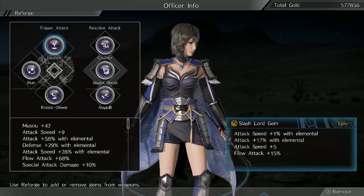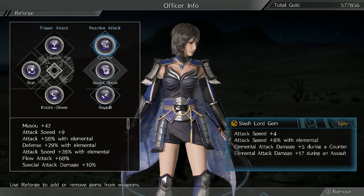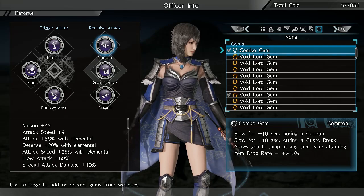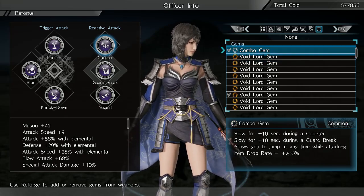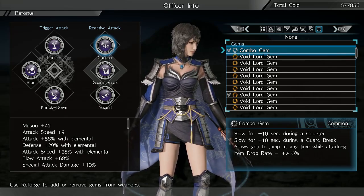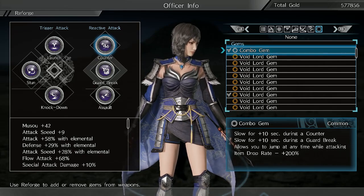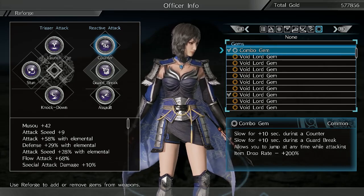I went ahead and went with a full slash build. Normally I put void gems here, and then one of the gems I replaced with my hex-edited combo gem, which has the witch time and stuff on it. So if you're curious what the witch time gem is, this is all that I put on it. I didn't put anything too broken — I just put the drop rate on there for the lore gems and stuff, but now that we can craft them, that's kind of useless too, so I might put something else in that slot.